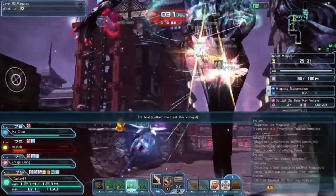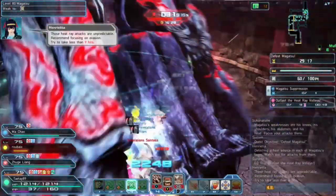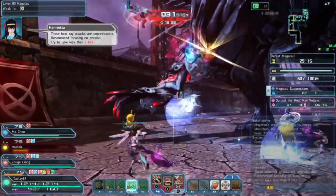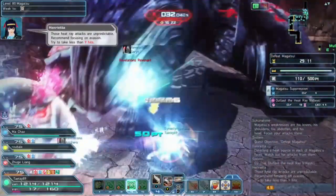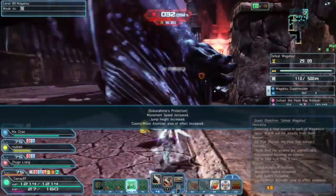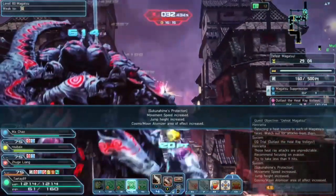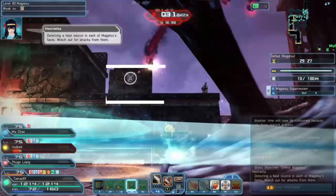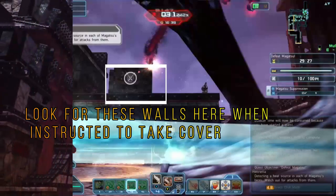Once loaded in, you want to aim for his knees. Communicate on which knees to target first. After destroying the knee, he will then be stunned and then collapse. Work on destroying his other knee and then he will end up falling again. Be mindful of the urgent trials that will appear on screen — some will tell you to not get hit a certain amount of times, and at other times it will tell you to take cover. If you're good with your iframes, this will not phase you.